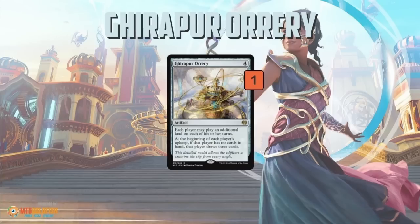Today we're talking about a new card from Kaladesh: Grupur Ori, a four-mana artifact that does a bunch of things. It lets each player play an extra land on each of their turns, and at the beginning of each player's upkeep, if they have zero cards in hand, they get to ancestral recall — they draw three cards. So what we're talking about today is symmetrical cards, and Grupur Ori is a symmetrical card.